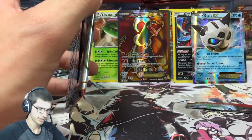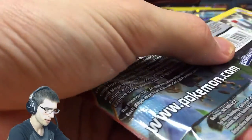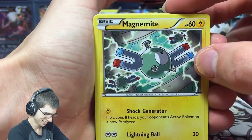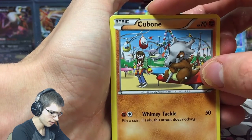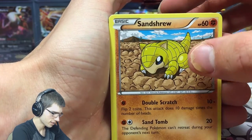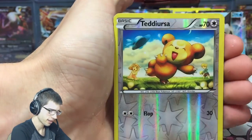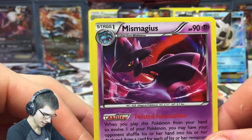I heard a Pokedex entry one time about Mega Glalie — how its jaw just hyper-extends, it's just brutal. Glalie is a brutal Pokemon. We got Magnemite, Pikachu, Woobat, Cubone, Sandshrew, Super Rod, Golem, Teddiursa, and a Miss Magius holo — not even bad!